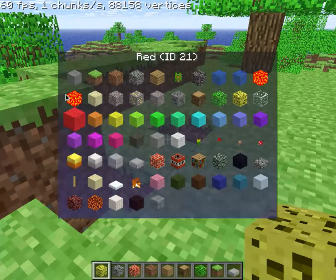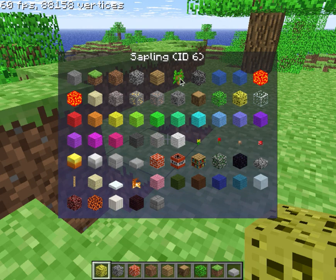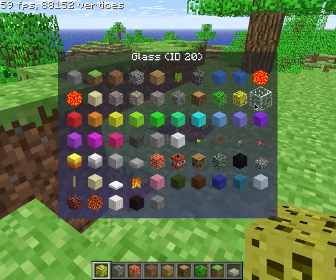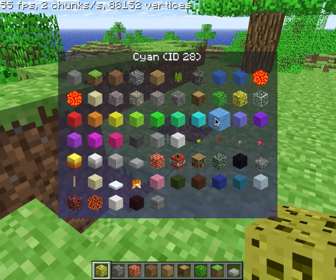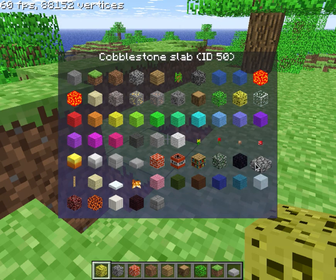Let's see what the other blocks are. There's stone, grass, dirt, cobblestone, wood, sapling, bedrock, water, still water, lava, still lava — you can get water and lava! Sand, gravel — that old gravel texture is terrible. Gold ore, iron ore, coal ore, log, leaves, sponge, glass. Then it's all just the names of colors: red, orange, yellow... Dandelion, brown mushroom, red mushroom, gold, iron, double slab, slab, brick, TNT, bookshelf, mossy rocks, obsidian, cobblestone slab.